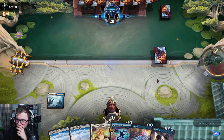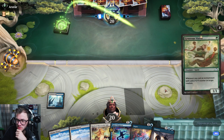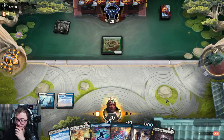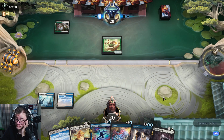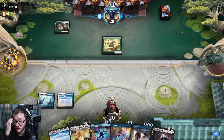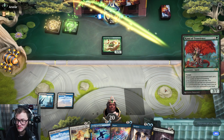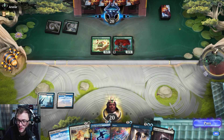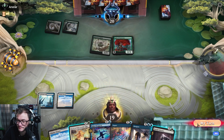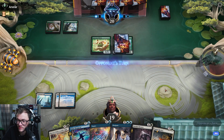Opponent's mulliganed. Any enchantments? Over to you. Let's see what we got going on here. Land, Ami — I'm actually going to let them have that because I'm going to exile it. We'll keep that Sunset Revelry for later.